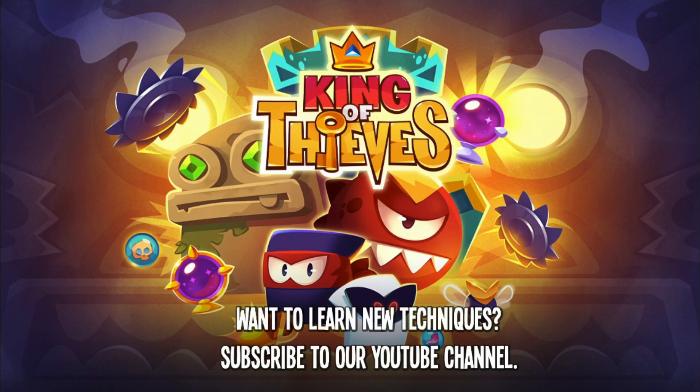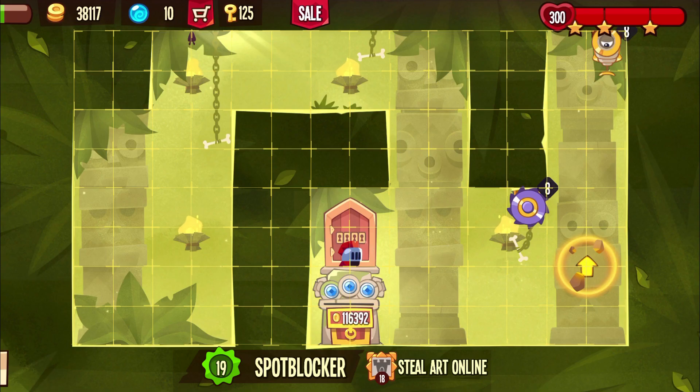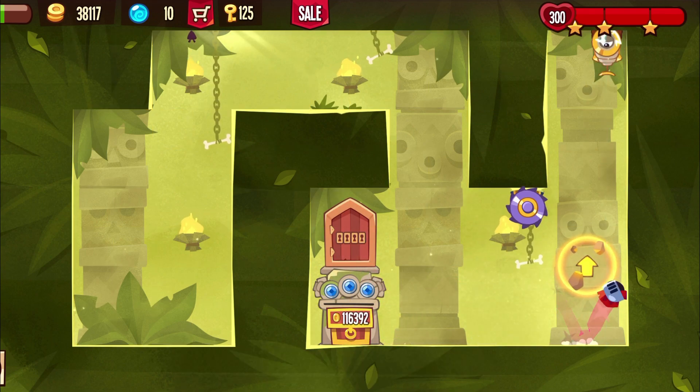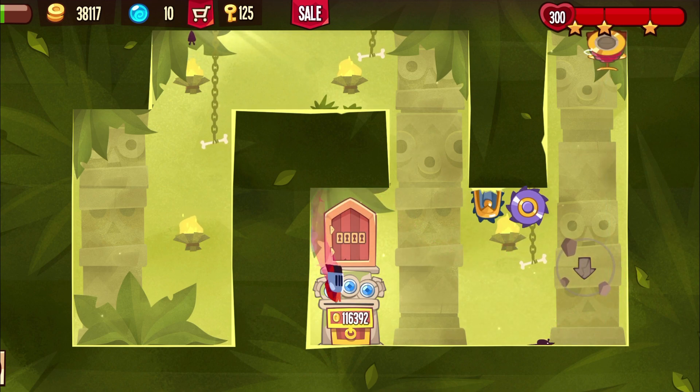Welcome back to King of Thieves everybody. Here's another viewer space. This one is by Spot Blocker and it comes with a saw jump I haven't seen before, where you jump over the saw like that and over the bloodhound.